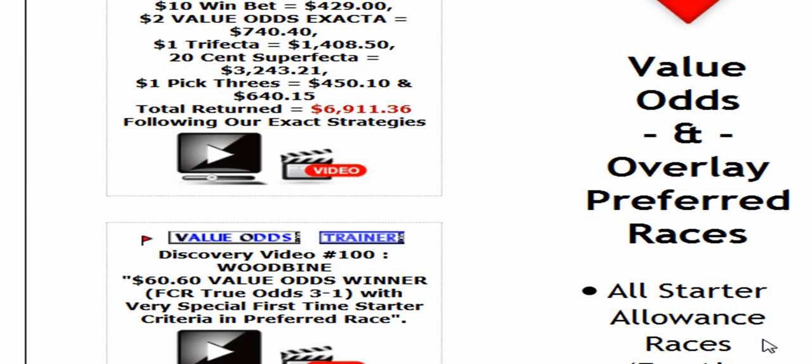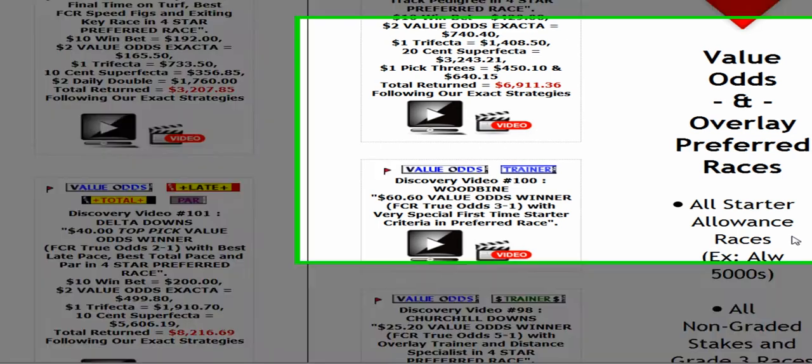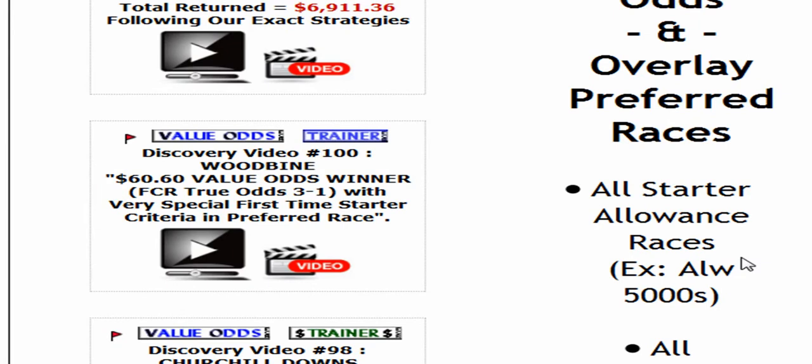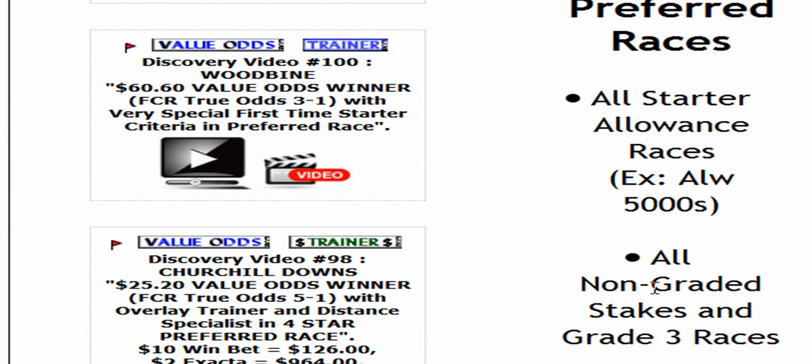These races I have come to find out through my 16 years of research give me a much better than average chance of getting a nice price, value odds overlay winner. They are as follows: starter allowance races — it'll say ALW, the price, and then the letter S at the end. All other allowance races are not preferred.